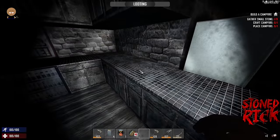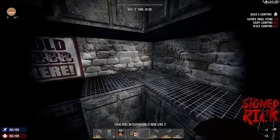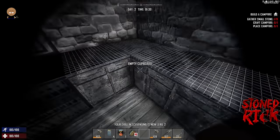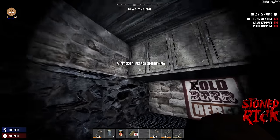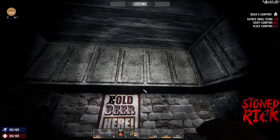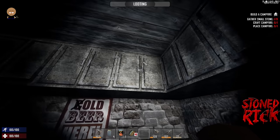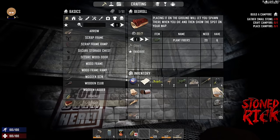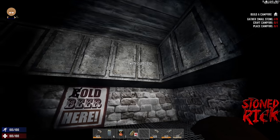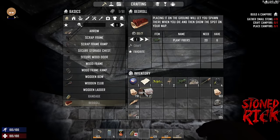I always go for the poor containers first — cupboards. You don't get much in cupboards, usually glass jars or empty tins, which when you don't have a cooking pot are used to fill up and drink. You need a cooking pot to make the water clean from murky water.